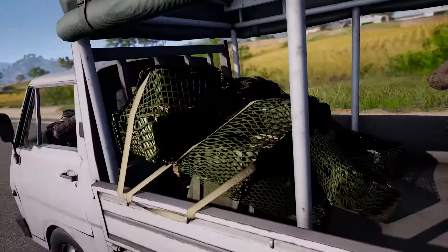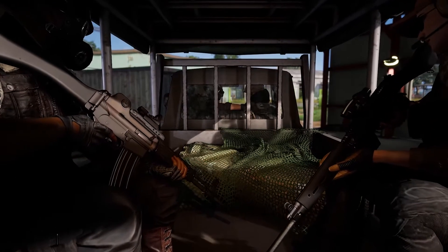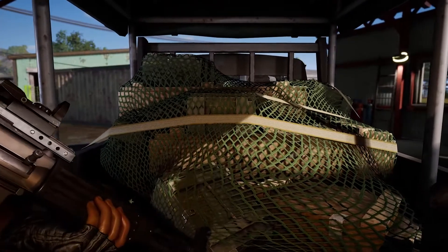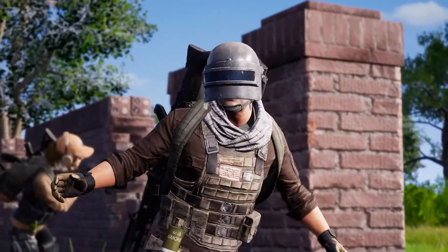The Porter is the very first PUBG vehicle to feature the new trunk storage system. Access the Porter's storage inventory while inside the vehicle or while standing outside of it, and easily share loot between your squad mates. The Porter's trunk can store a wide variety of items, so don't hesitate to pick up what you need. Just be aware that all those goodies blow up when your vehicle does.